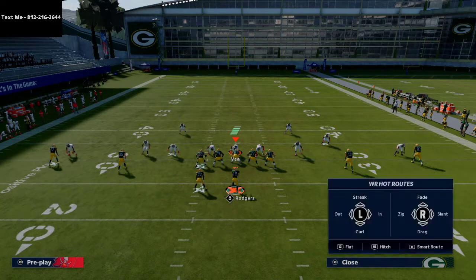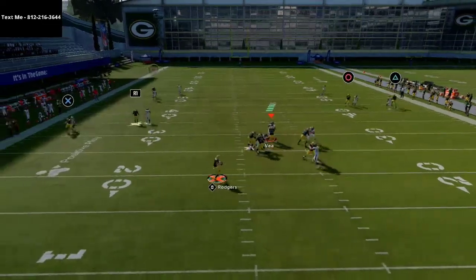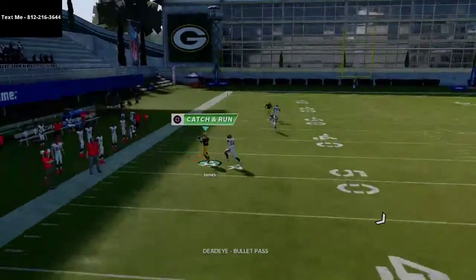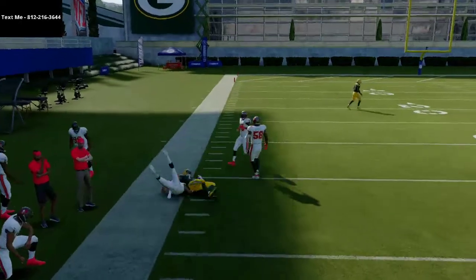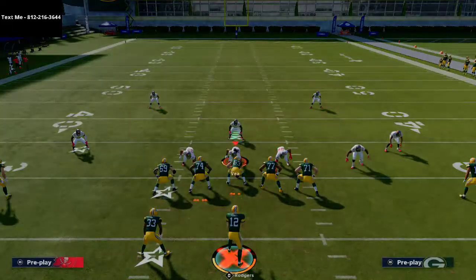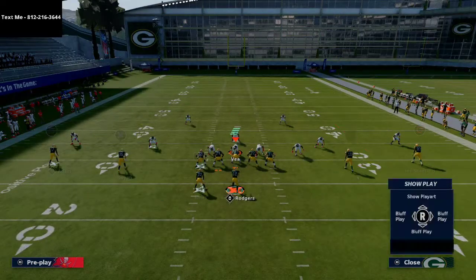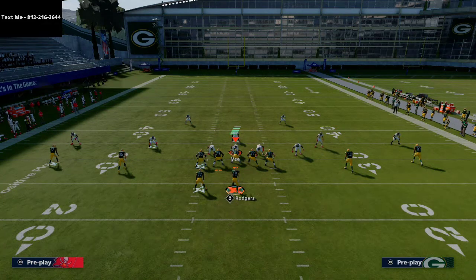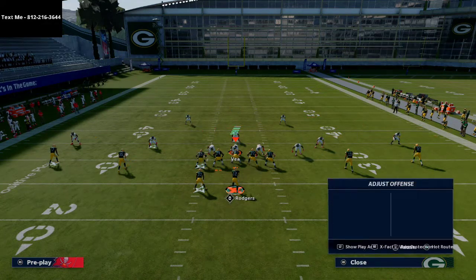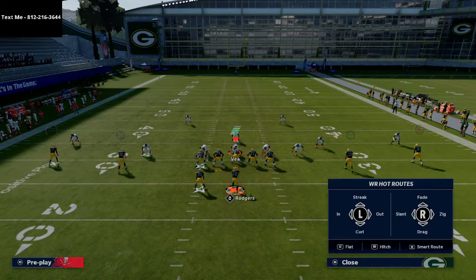I just want you to first see that your read to the running back is still open, and pretty much the one solution they have is to go ahead and man him up. If they do man up the running back, sometimes if you have a mismatch you can hit that — but if that's a safety with decent man coverage and speed, it's going to be hard to hit. Because we have Aaron Jones though, you can do him on anything else in combination with that. This is super simple to set up but really good against pretty much every coverage, especially if you're running this to the wide side.